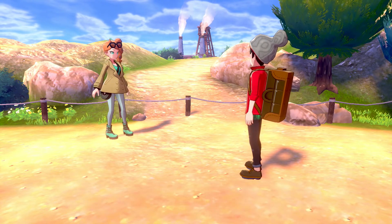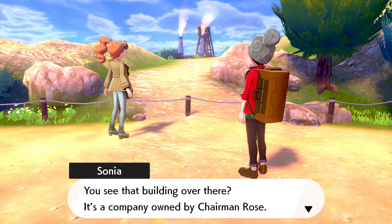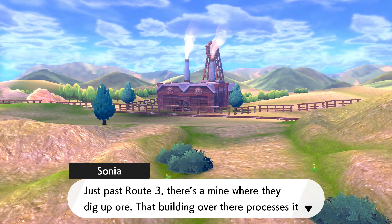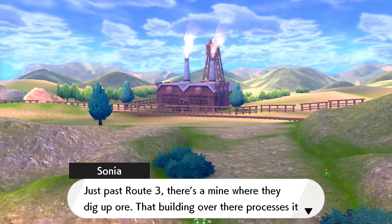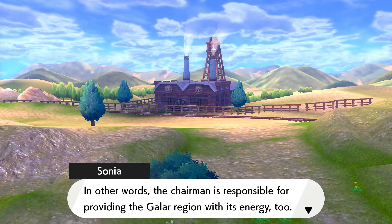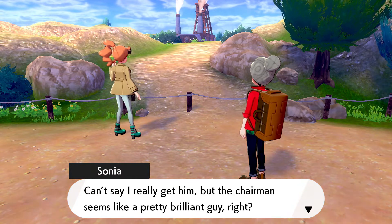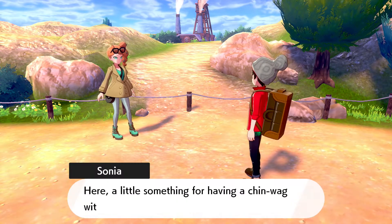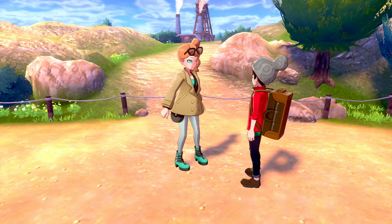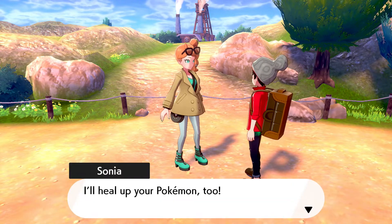He really wants to catch up to his brother. Sonia tells me something interesting — that building over there is owned by Chairman Rose. Just past Route 3 there's a mine where they dig up ore, and that building processes it into energy. The Chairman is responsible for providing the Galar region with its energy too. The Chairman seems like a pretty brilliant guy.